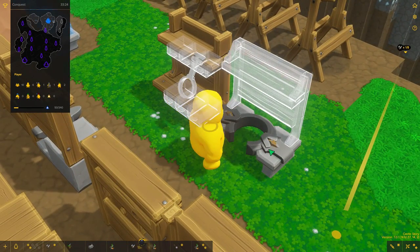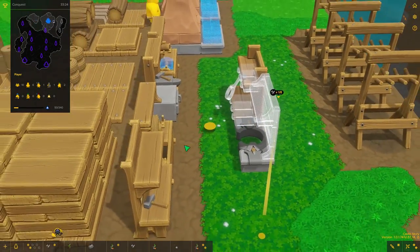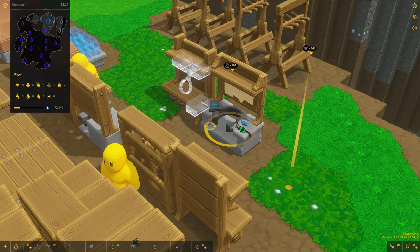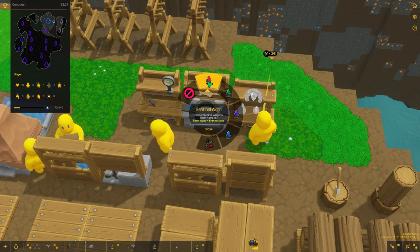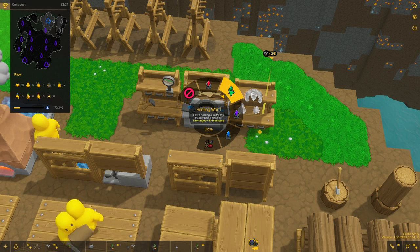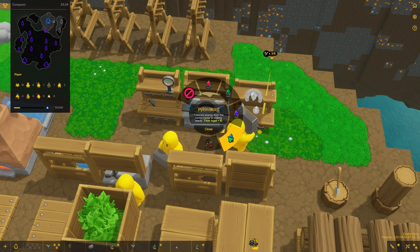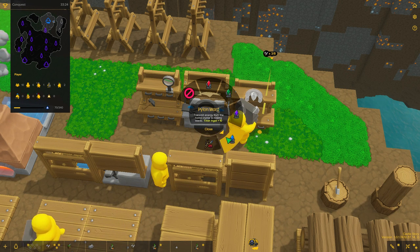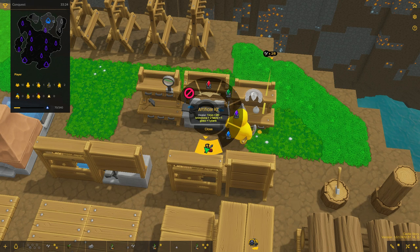I really like how these workbenches are being built together depending on the materials added — it just adds bits and pieces. We're done with this one. Let's see what it can do: we have a sentinel ward, a healing ward, capture nearby crystals, and an artificer kit requiring one iron, 80 brimstone, two fabric, one glass, and one plank. I want to make the last kit to get a full party with tanks, damage dealers, ranged, and healers.